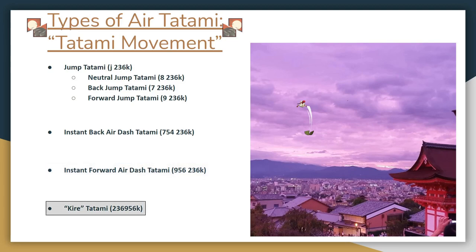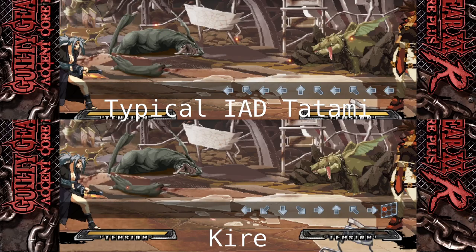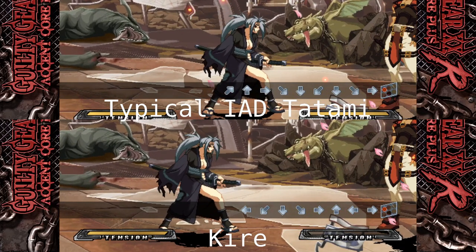Last on the list is Kirei Tatami, which is a Tiger Knee Air Dash Tatami. You can think of it like a faster, shorter, forward IAD Tatami. Kirei Tatami takes some practice, but it's incredibly useful for approaching in neutral and for some of the more advanced combo pickups available to Baiken. Here's a direct comparison between Instant Air Dash Tatami and Kirei Tatami — notice how much faster it is.